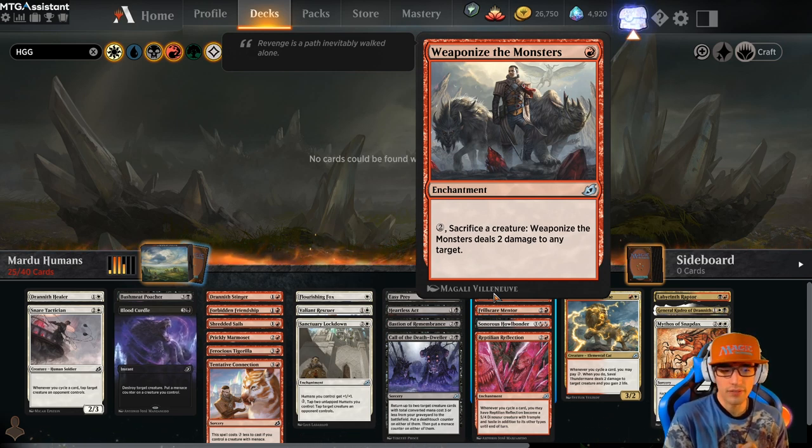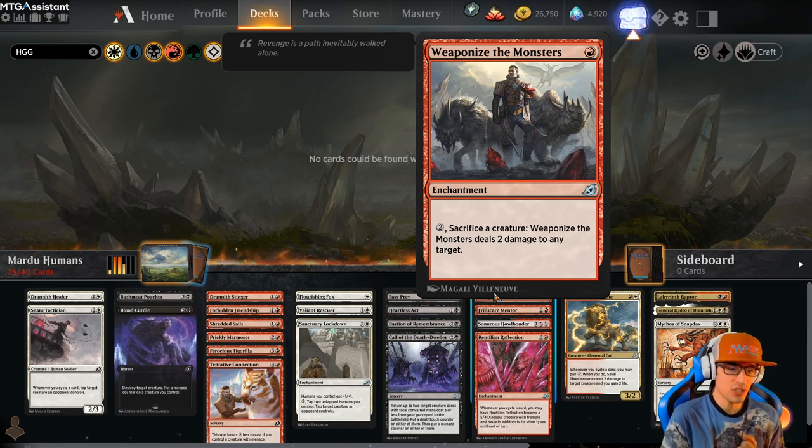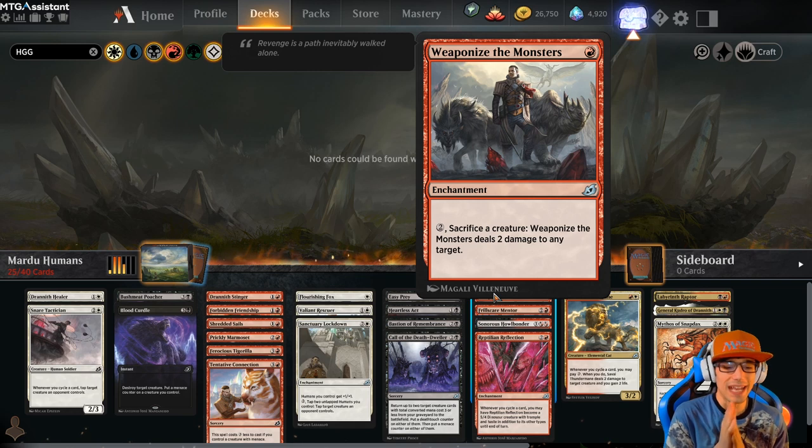Call of the Death Dweller for 3 — a sorcery. Return up to 2 target creature cards with total converted mana cost 3 or less from your graveyard to the battlefield. Put a Death Touch counter on either of them and a Menace counter on either of them as well. That's a really cool way to put Death Touch and Menace on your creatures. Weaponize the Monsters for 1 is an enchantment. Pay 2, sacrifice a creature — Weaponize the Monsters deals 2 damage to any target.